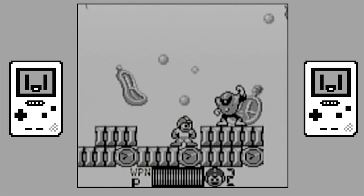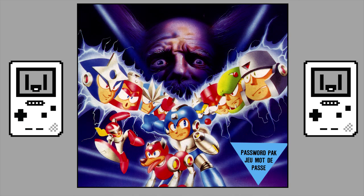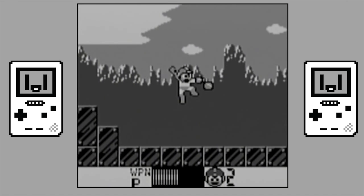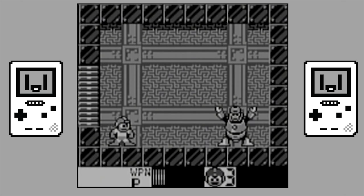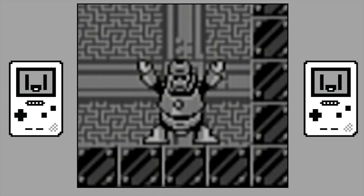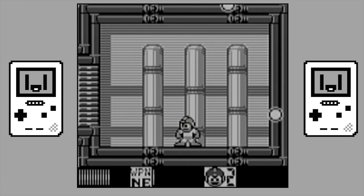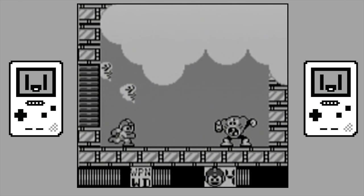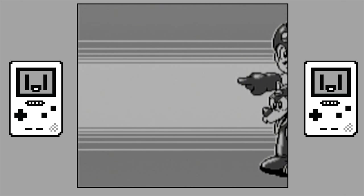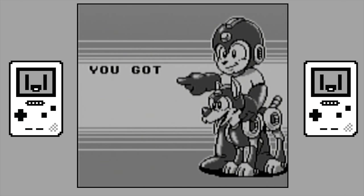Wily's Castle this time around isn't its own stage from the get go, but instead makes you play a stage for each Robot Master from Mega Man 3. The four chosen for this game are Topman, Needleman, Magnetman and Hardman. Yep, Hardman. Defeating one of these Robot Masters will give you their weapon, and after defeating a robot you get to see a cool screen of Mega Man and his dog Rush telling you the power up you've just received.